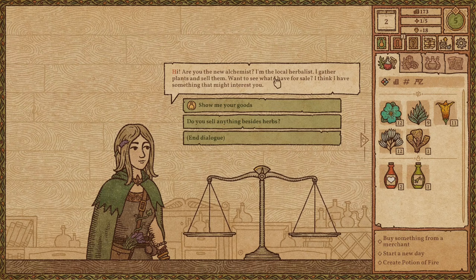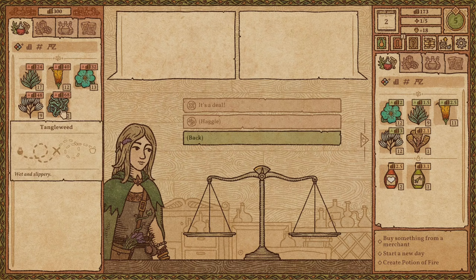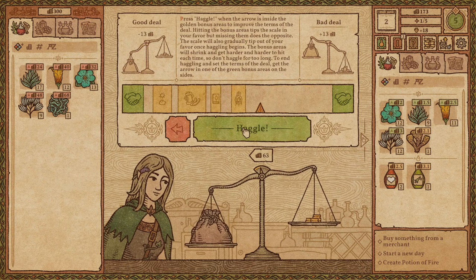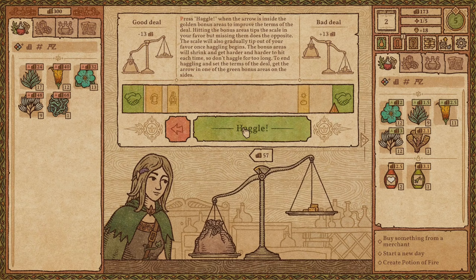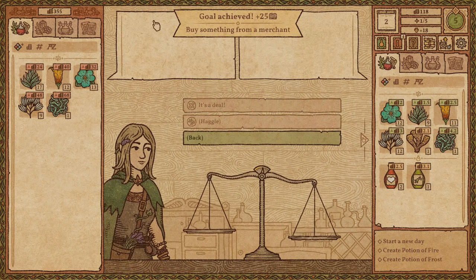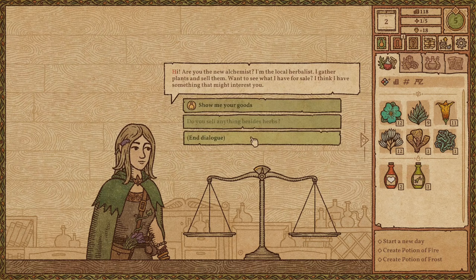A new visitor turns out to be the local herbalist who gathers plants and sells them. She shows me her goods — there's a Tangle I don't have yet, which has a fancy path on the map. It costs 68 gold. Let me haggle — watch that price going down! I'll bring it down a bit more. If you take too long it starts going back up. I settled for 55 gold — that's a pretty good deal. She only sells flowers, herbs, roots, berries, and fruits; other things come from other merchants.